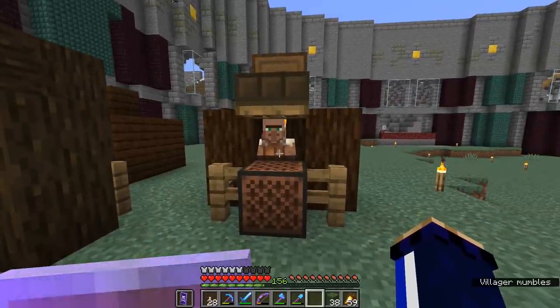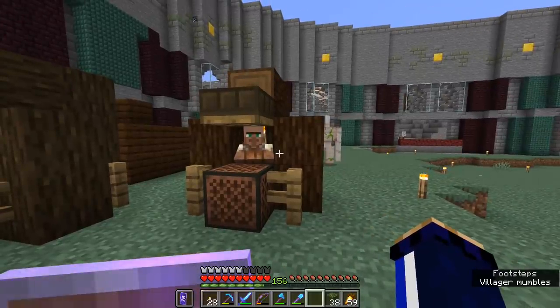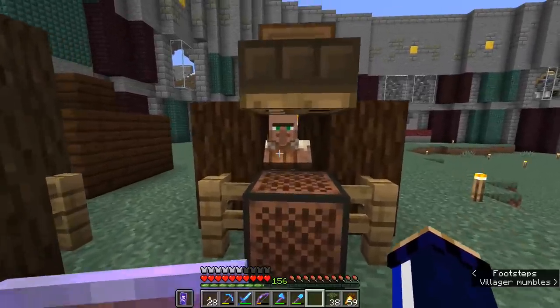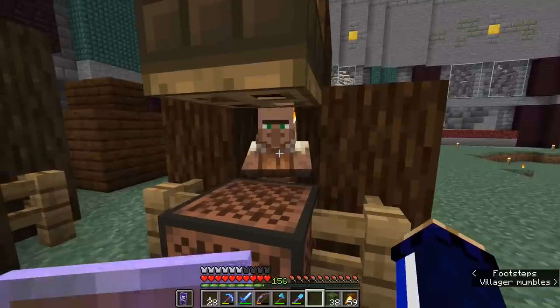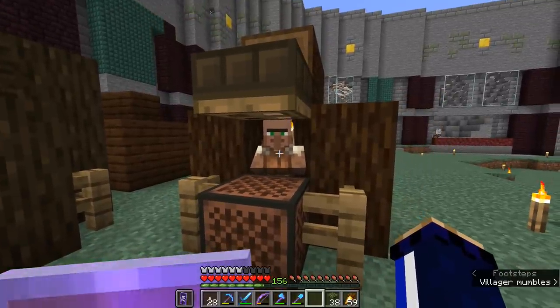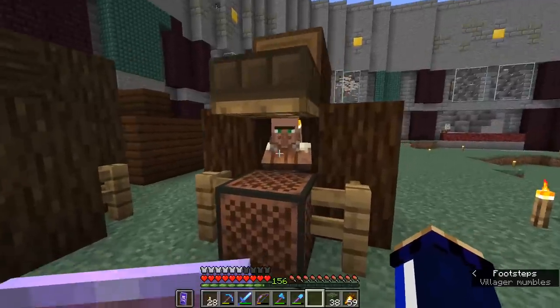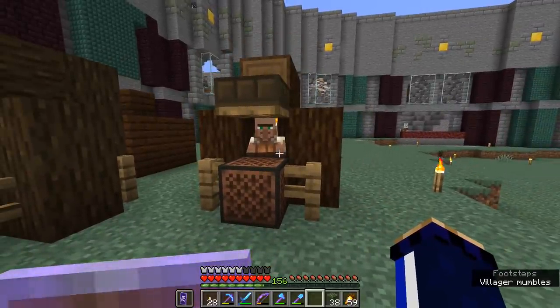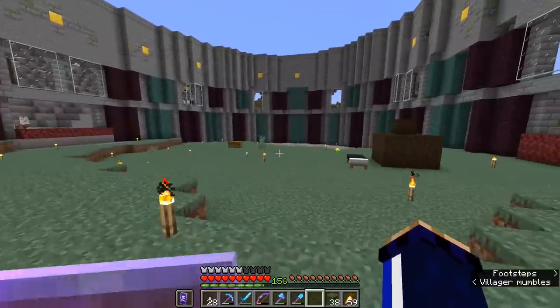So we might need three or four armorers, three or four weaponsmiths, folks like that. Not to mention that weaponsmiths, toolsmiths and armorers will all have enchanted diamond gear which might have different enchantments on it. And those trades are not going to be available until the later tiers. So those are going to be the ones where we'll have to lock the first set of trades in, roll the dice and see what we get later on. If we get a bunch of different villagers with a bunch of different armor trades, there might be some cool stuff we can combine.